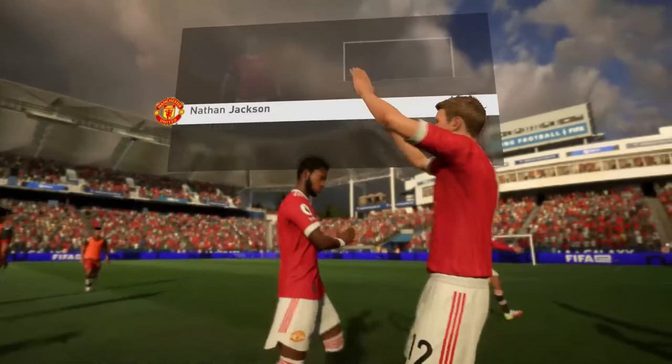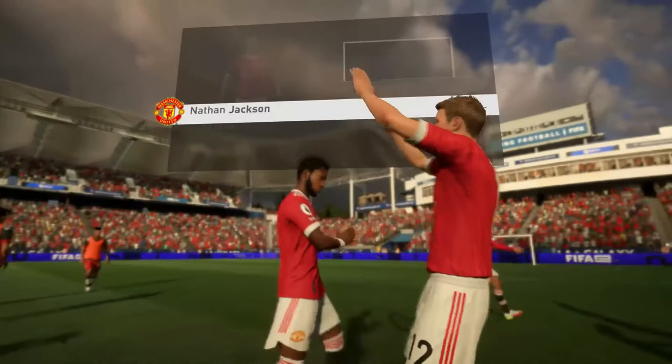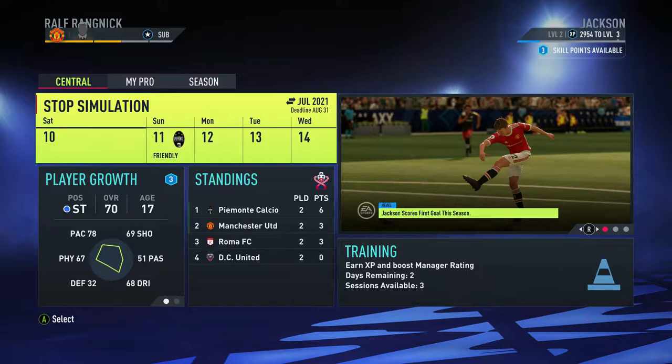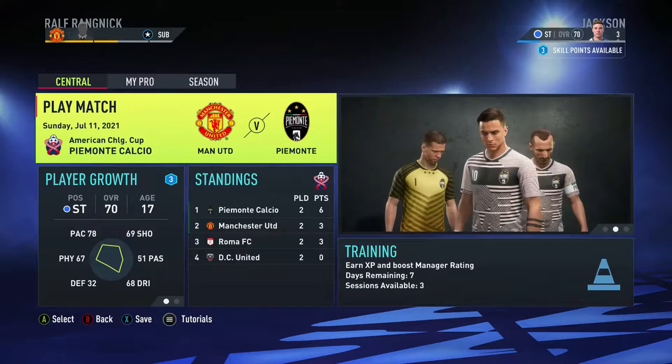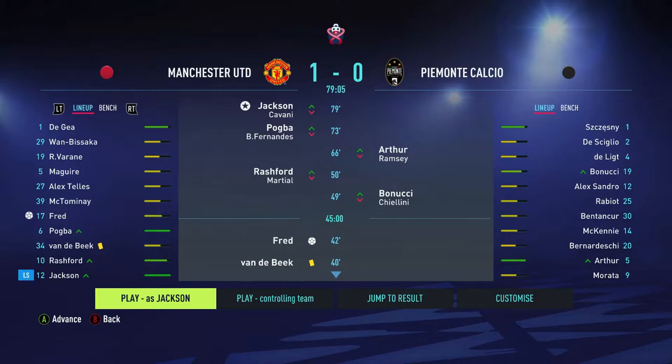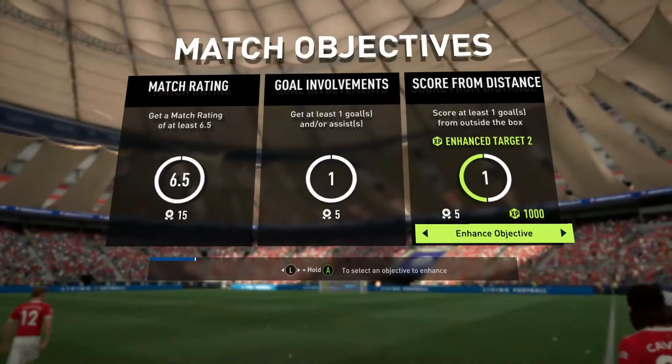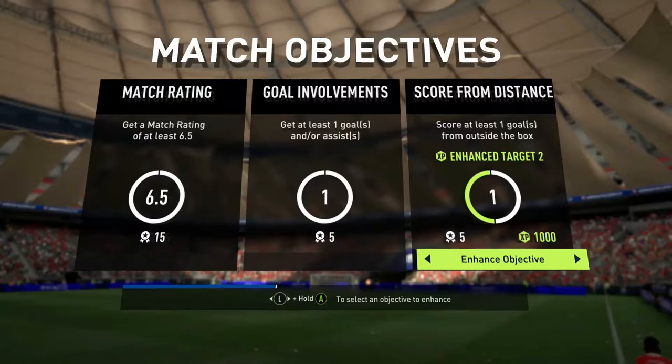Match rating of 8.8, minutes played 10, goals 2, assists none, shots on target 2, conversion rate 66%. We're advancing on — it's Man United versus Piamonte. We are still a substitute. It's the 79th minute, we are 1-0 up and coming on to hopefully fire home another goal or two and secure the win. Match objectives: get a match rating of 6.5, get one goal or assist, and score at least one goal from outside the box.